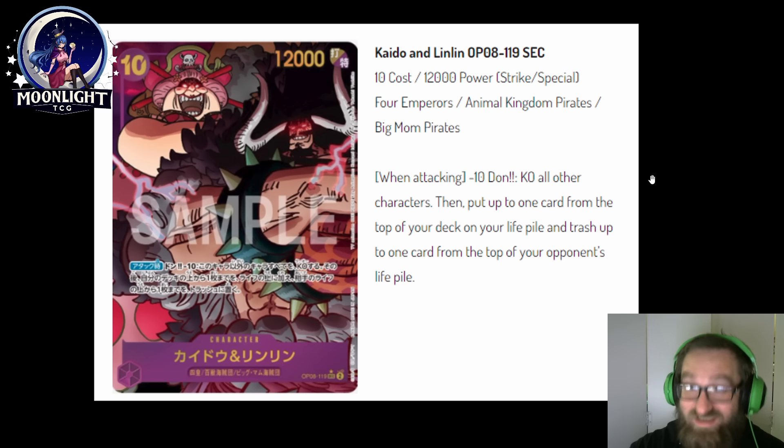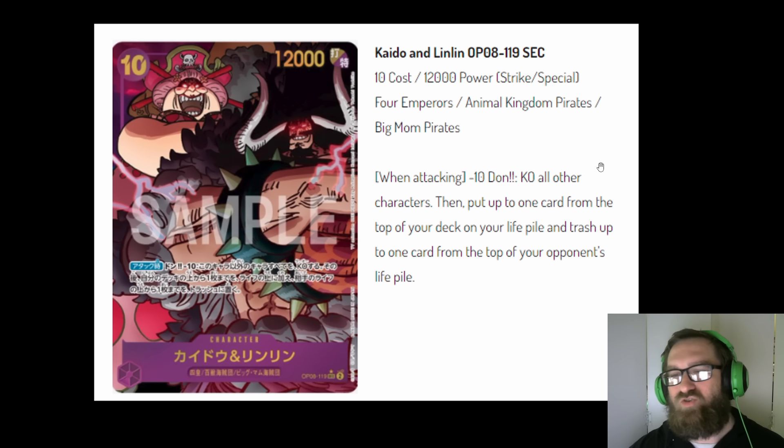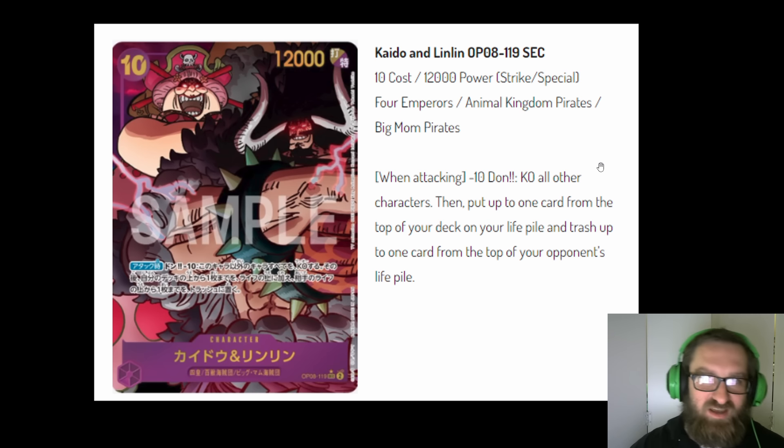Do you see what's going on here? This is a combination of Kaido — the 10-cost Kaido that KOs the entire board — and the 10-cost Lin-Lin that lets you gain a life and your opponent trash a life. Extremely powerful effect, and it's not on play — it's whenever this character attacks. Now some people might be thinking: that's Dawn minus 10, and you destroy your entire board and your opponent's entire board. We'll get to that in a second. First, let's tackle the Dawn minus 10 issue.